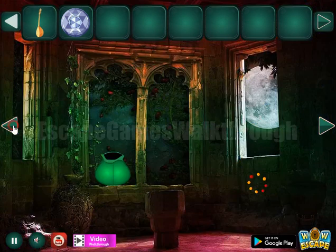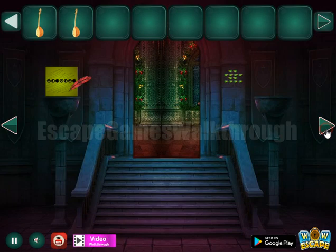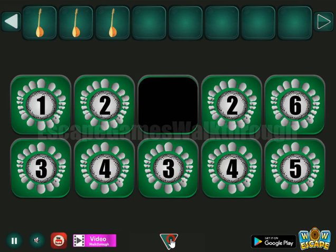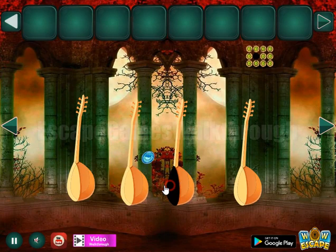To get this gem and go further to the third part. Now we have got one more instrument and the magical potion with hint. Going back to the second part. So here we have to enter these numbers: 1, 2, 1, 2, 6 — then 3, 4, 3, 4, and 5. Now we can get another blue gem to escape.